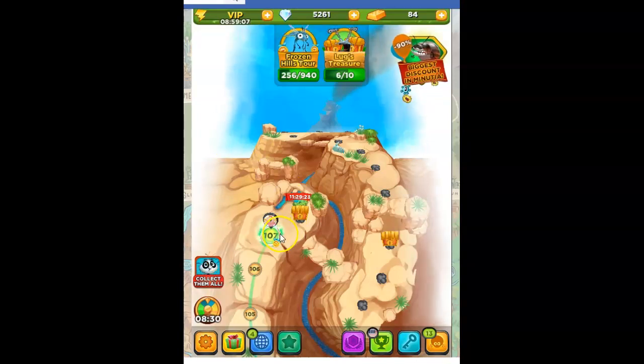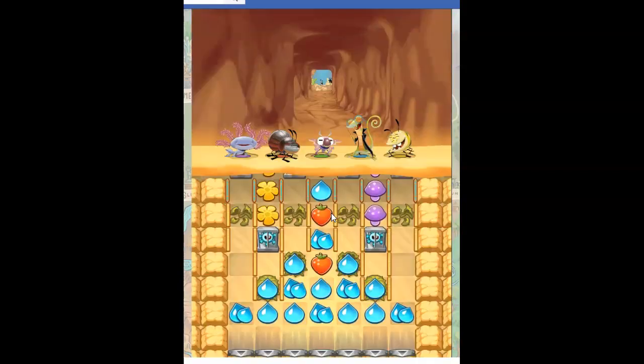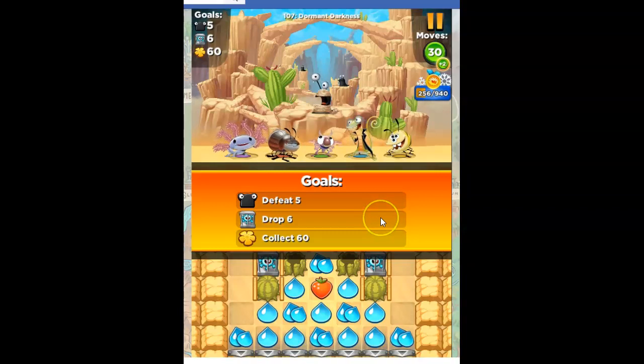Hi Fiends, this is Susie, your gaming guru, here to help you solve the puzzle of level 107 in Best Fiends. We're at Dormant Darkness. Our goals are to defeat 5 slugs, crash 6 of these metal containers to the base, and collect 60 yellow. So let's see what we can do here.